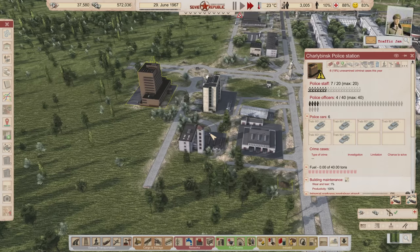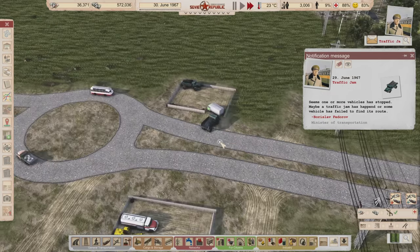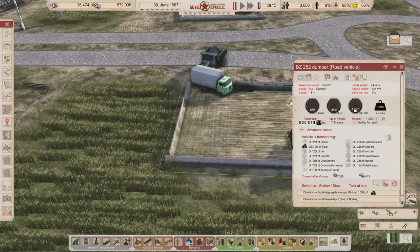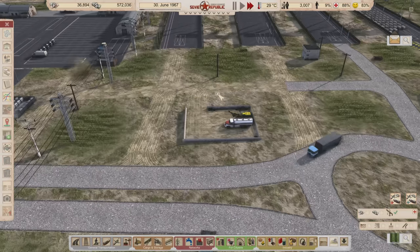Where's this traffic jam? This truck can't get in here because a vehicle is being repaired. Let's send the repair truck back — that'll fix the traffic jam issue.